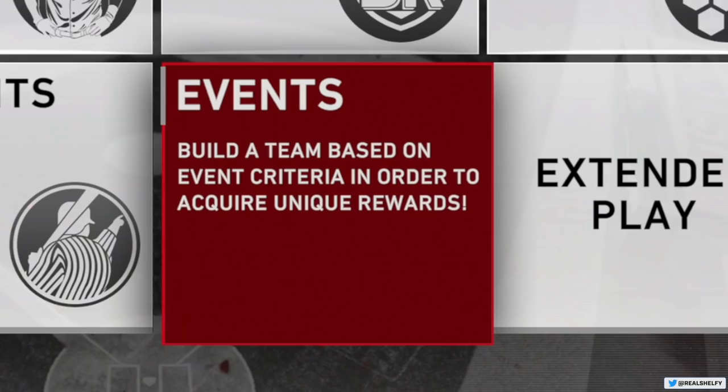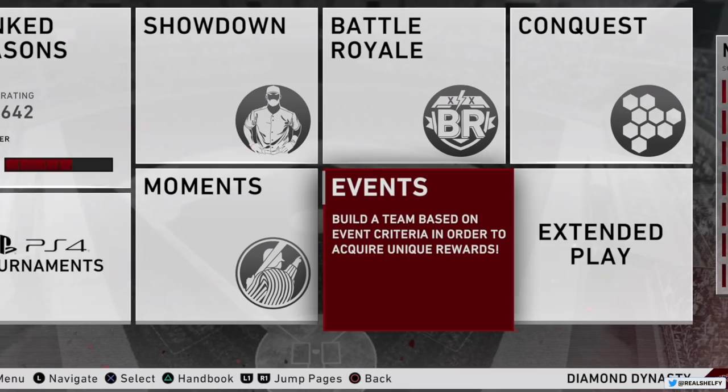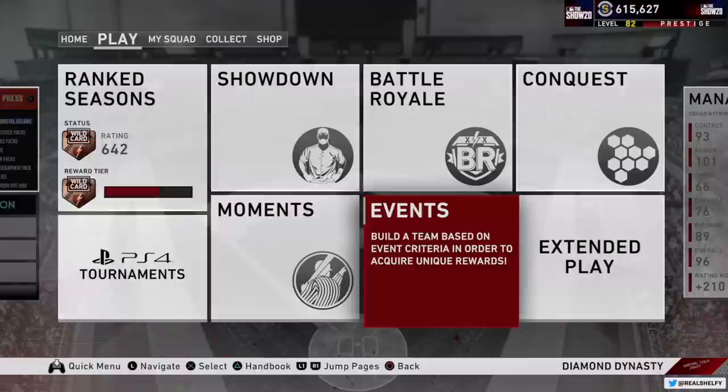Events is another way to play competitively, but those change every couple of weeks and you never know what the format's going to be — that's why it's called Events. Sometimes it'll be six innings, sometimes three. Sometimes it'll be on a higher difficulty, sometimes easier. Sometimes it'll be structured to where you have good hitters against bad pitchers. It's always different. Let's click into the event here and it's going to show you all the rules on this screen.